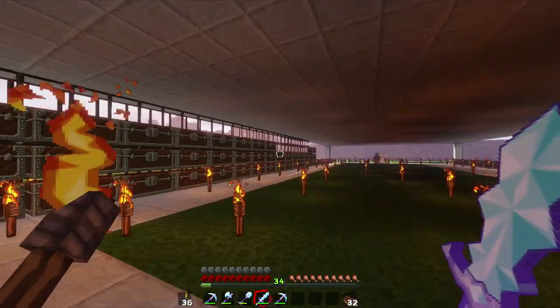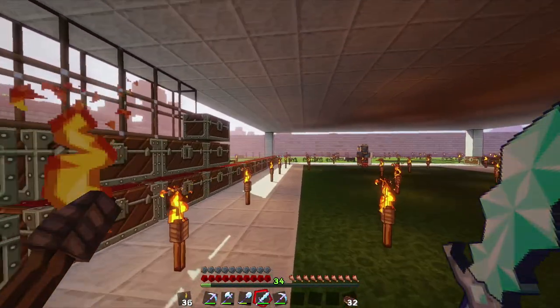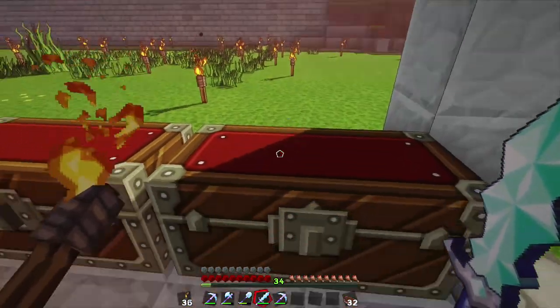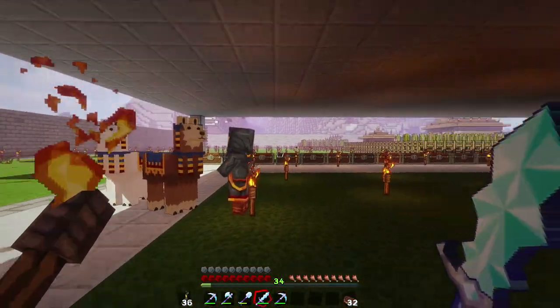I can just have it go hopper straight down and then into the final chest, that way I can control and make sure the stuff that's falling is going into the storage I actually want. I'll have it coming down into like a set of chests over here — just have hoppers come all the way down and into a couple chests.